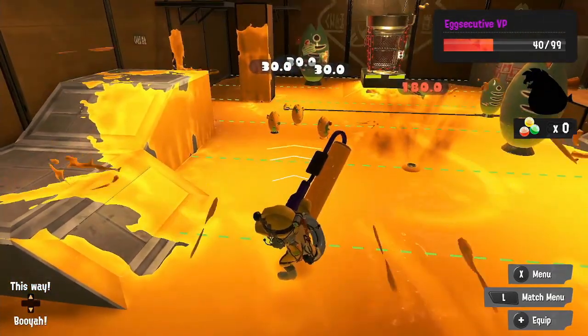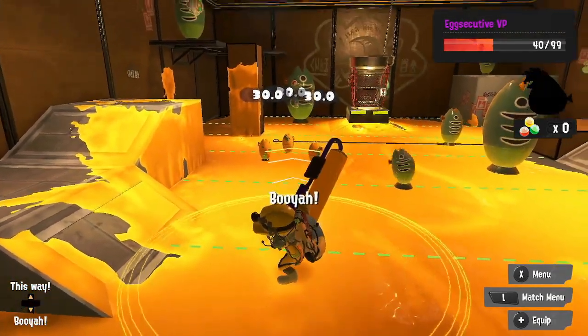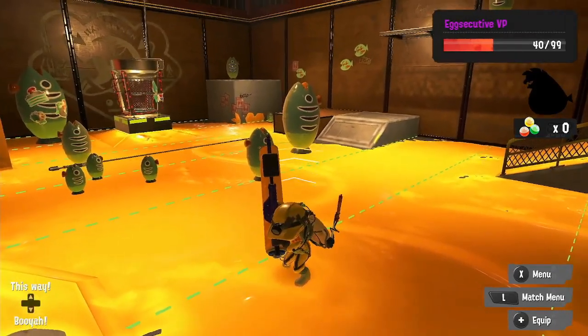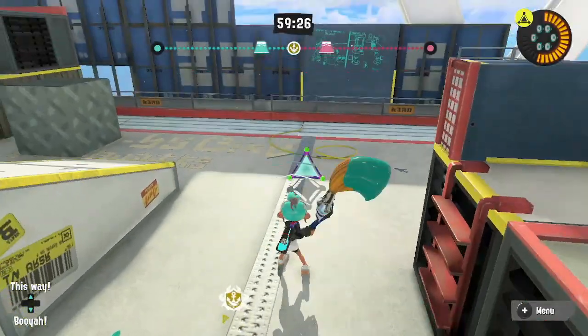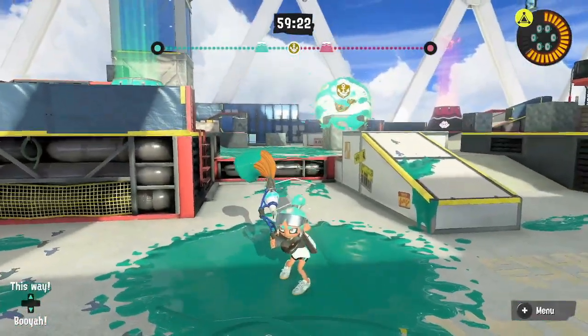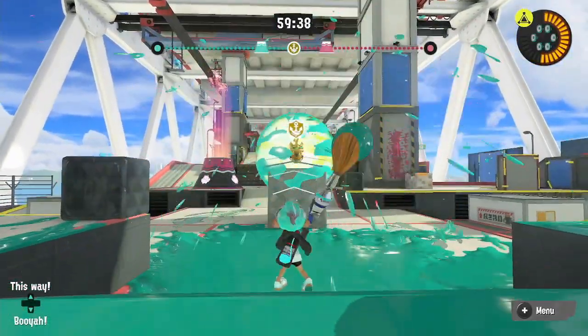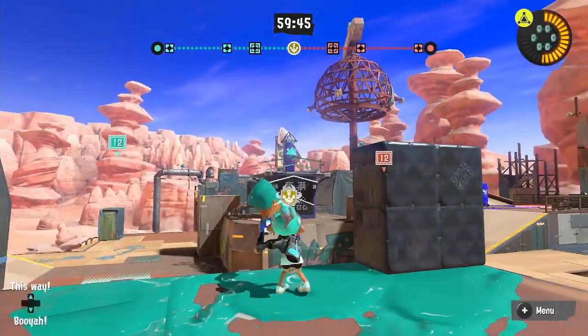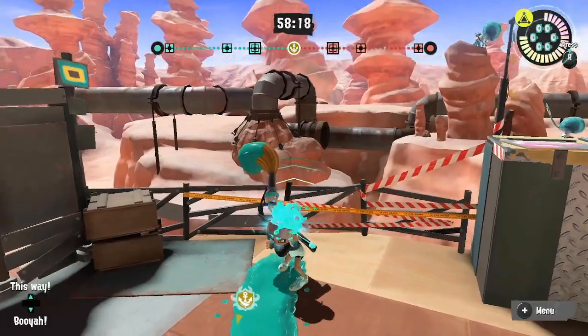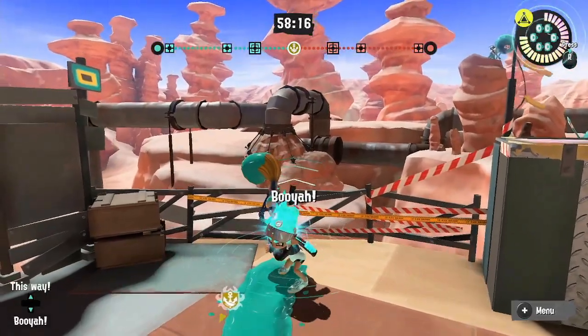There's a method called bomb rolling that more experienced players use to assist with cutting down detonation time. Splat bombs typically do not explode until they make contact with a solid object — whether that is a Rainmaker shield, the tower, or a flat surface. Splat bombs are easily one of the best sub-weapons in the entire franchise.